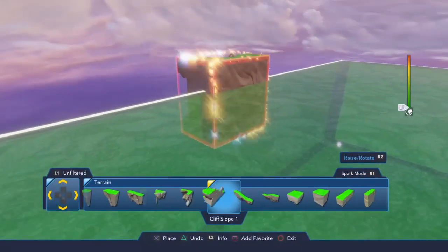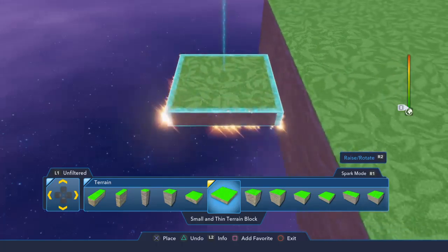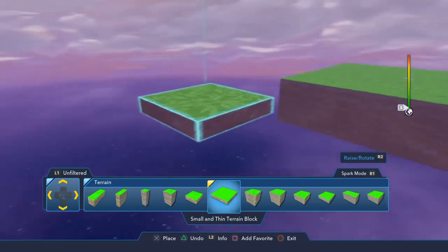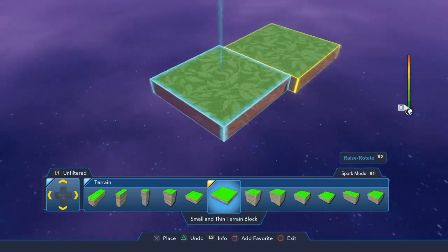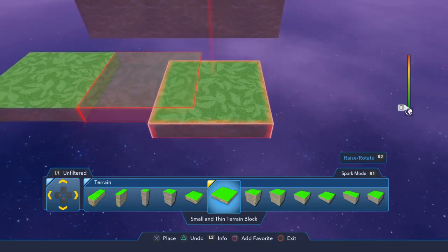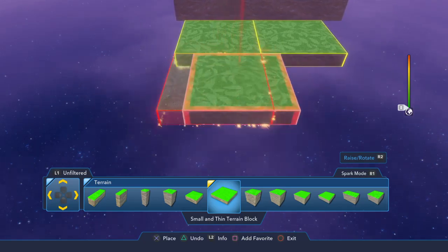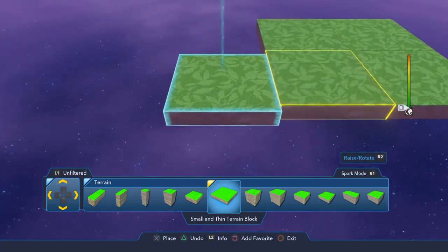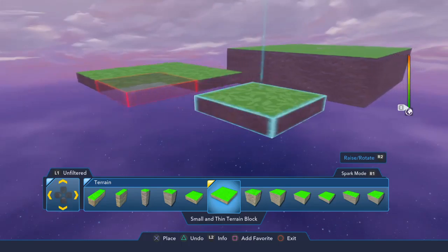We need to exit spark mode. For each playset there's a terrain. So this is going to be 3.0's — that's for Twilight of the Republic. That's going to be for Rise Against the Empire. That's for Inside Out. This is for Finding Dory. I'm going to put Marvel Battlegrounds with the Marvel stuff.